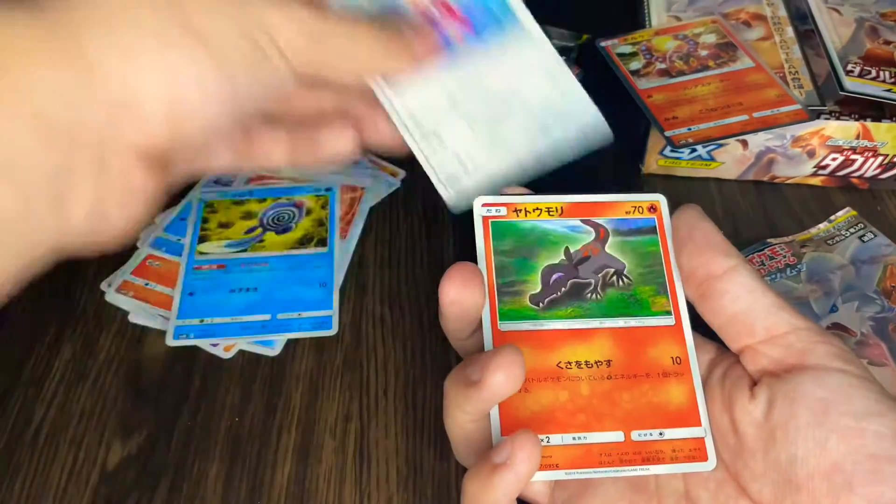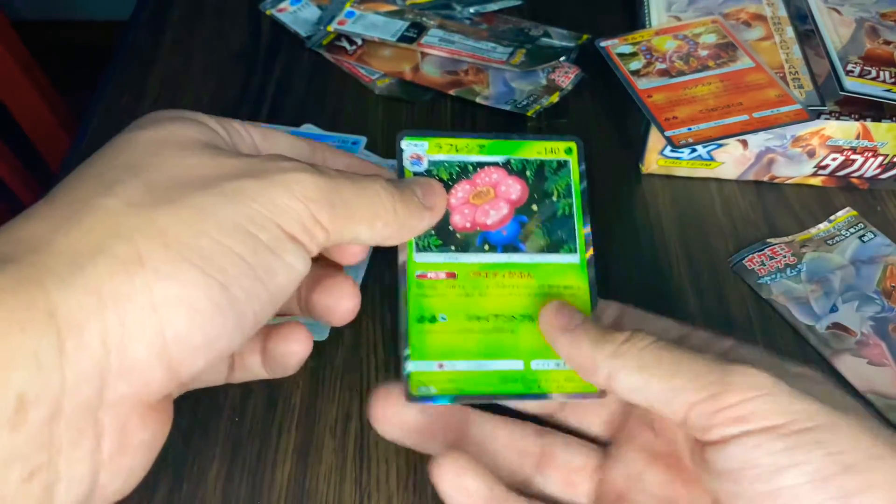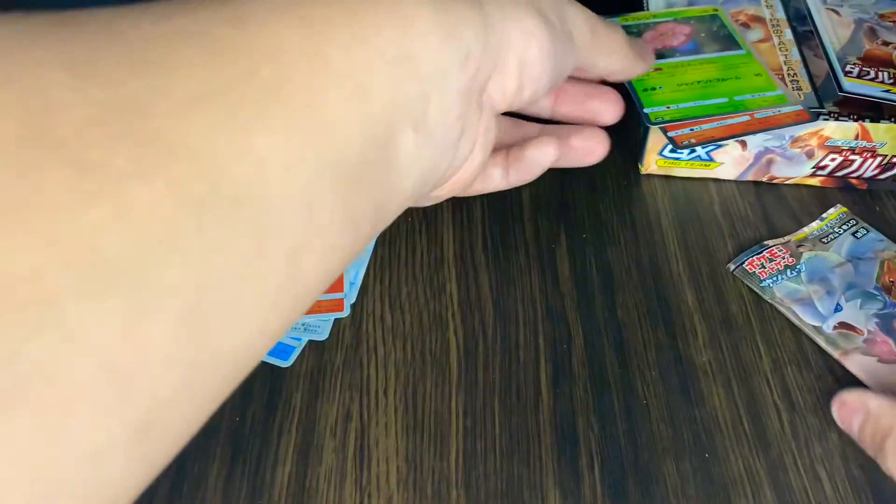One in the front. Trainer, Poliwag, Porygon2, forgot the name, and I forgot the name — but yeah, it's nice and holo. All right, that's pack four.